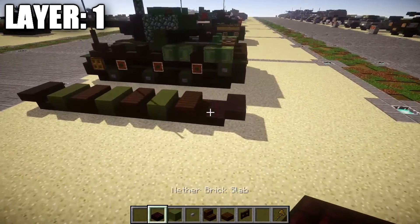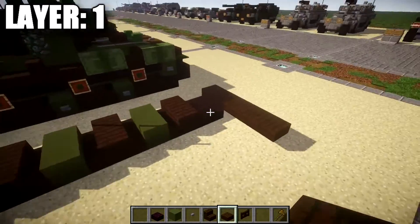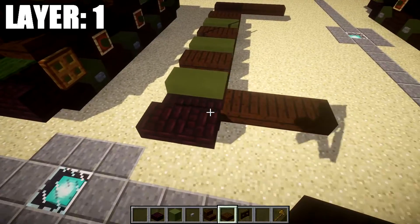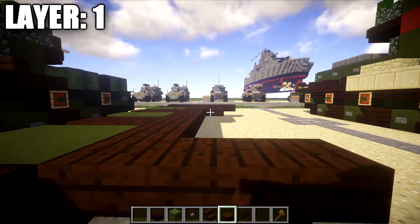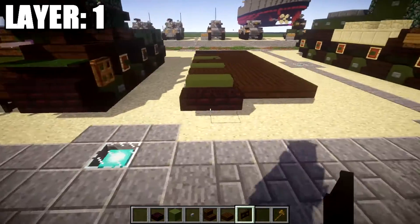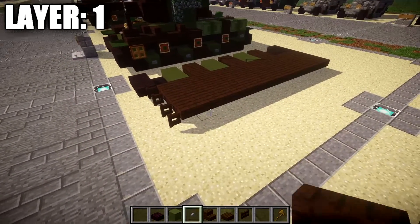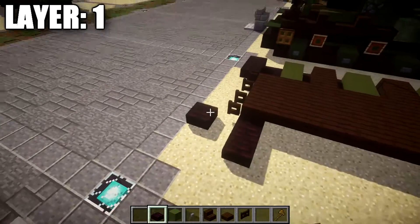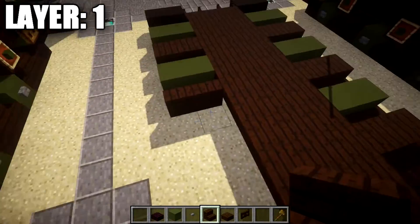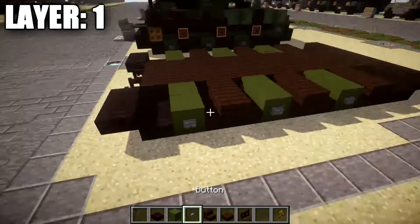Using dark oak wood slabs, place down one, two, and three top slabs from the two nether brick top slabs at the back, and a row of three dark oak wood top slabs off the nether brick half slabs at the front. Fill in the middle with rows of dark oak wood top slabs to complete the base hull. Place dark oak wood fence gates on both sides of the dark oak wood top slab columns and open them so they face outward. Mirror the nether brick slab track work on the other side, and don't forget your stone buttons along the sides.